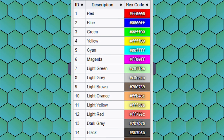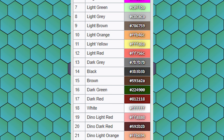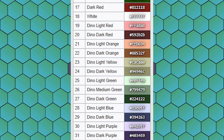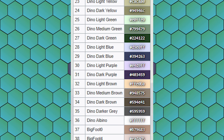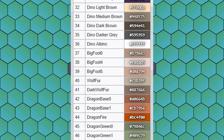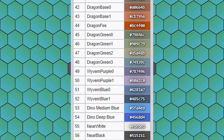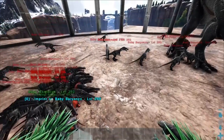When the wheel spins and you get your mutation, the color variation can be one of 56 different colors — it could even be a color the creature can naturally spawn with, which generally isn't exciting. That's why when you see people showing off mutations they tend to be really cool blues or greens, because those colors look great on the creature and usually don't appear in the wild.